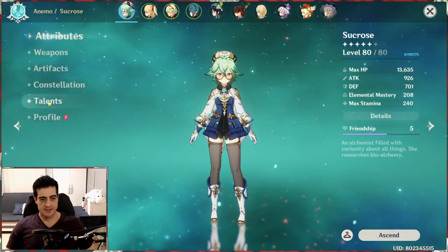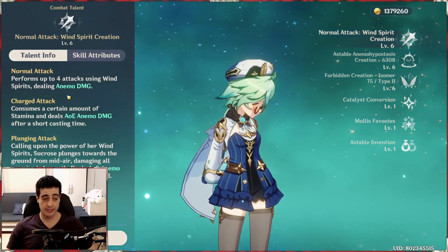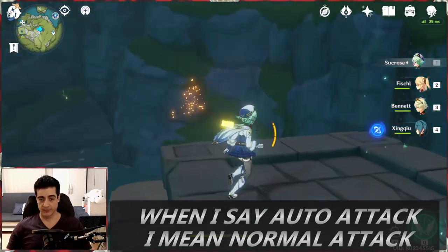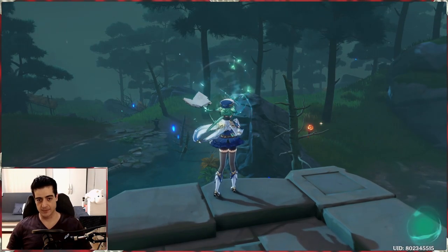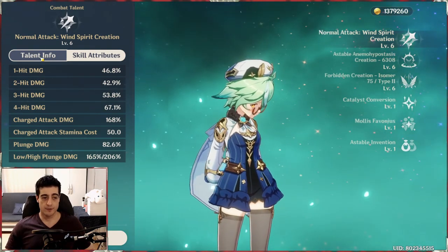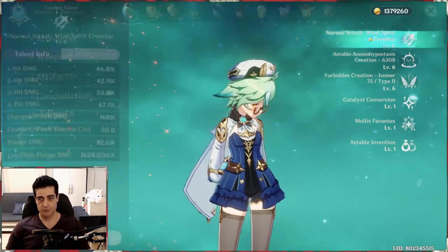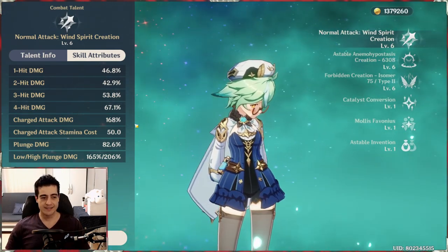The normal attacks — nothing special, just some damage like everyone else, more of a filler. The interesting thing about all catalyst users in the game is that their auto attack is based on their element, so every time I hit an enemy with my auto or charge attack I'll be dealing Anemo damage. If there are other elements on the enemy, that's going to be proccing elemental reactions. The main benefit of catalyst users is triggering elemental reactions as long as your other characters are applying their elemental auras. In co-op, if players aren't applying auras you'll just be doing pretty low damage — 40, 46, 67 percent at level six for auto attacks isn't really earth-shattering.